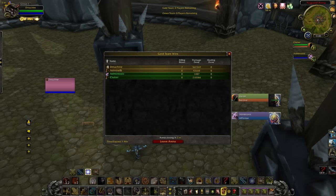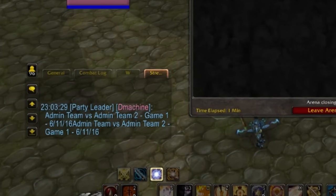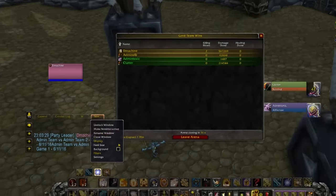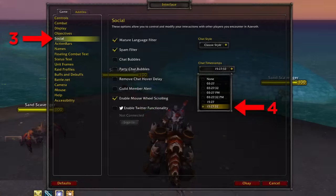Before you take a screenshot, make sure to add the required information in your chat box: which team is facing which team — in this case, admin team versus admin team two — the game number in the series, and the date. All of this information needs to be in the screenshot, and it needs to be in a chat box that's completely transparent. To change the transparency, go to Background and bring the dial all the way down. Timestamps are also required to be turned on — you can find timestamps in Social.